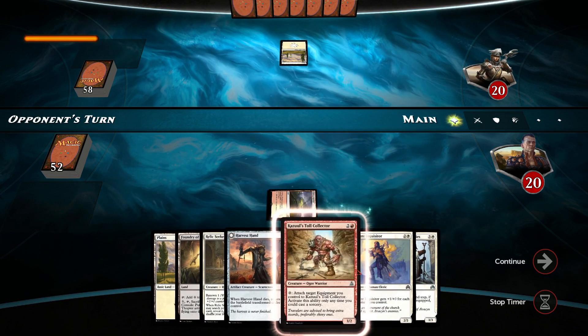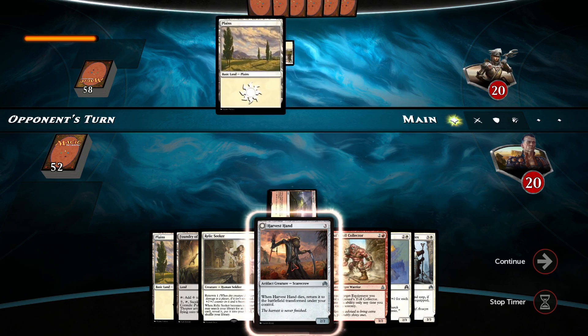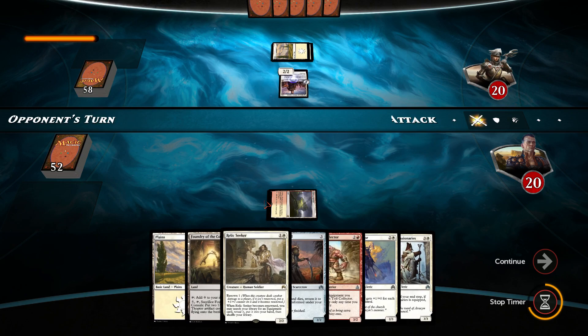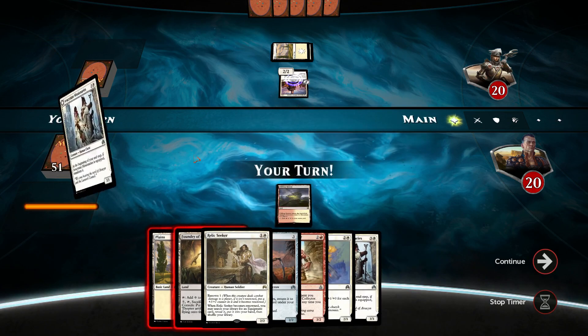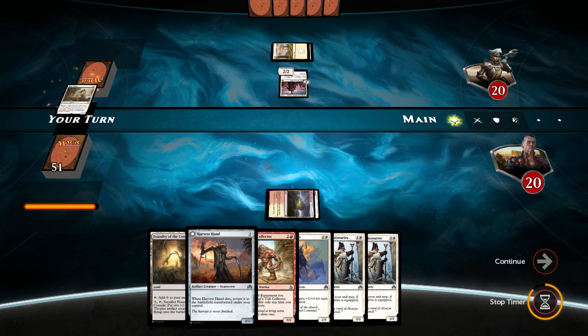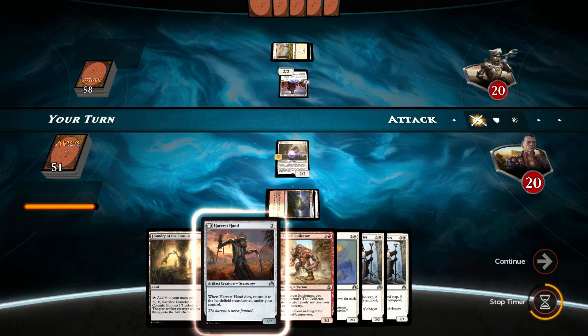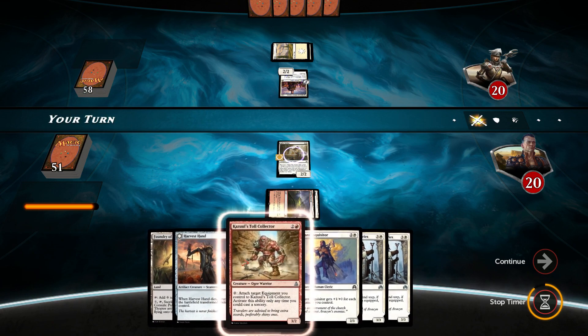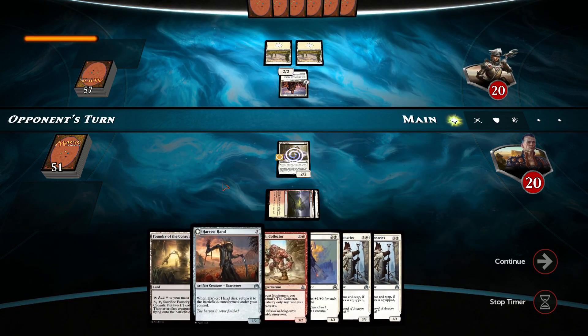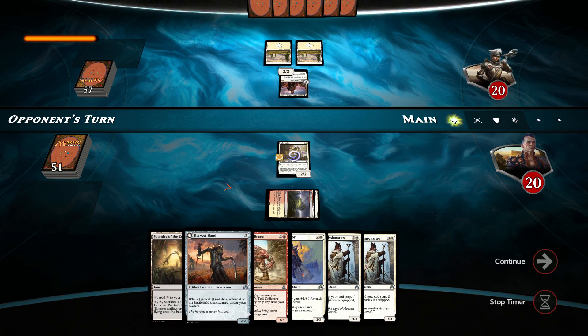Foundry of the Consuls. Most likely play out Harvest Hand. I will trade my Relic Seeker for this. Do I want to do this? Yeah, I think I do. Or do I want to keep this and trade my Harvest Hand? Choices, choices. Anyways, we can play all of these creatures out, so that's good so far. Plains. Any creature?